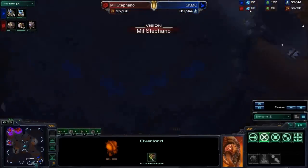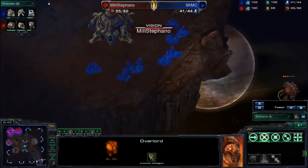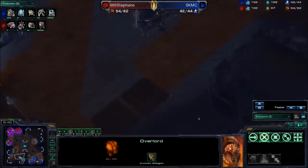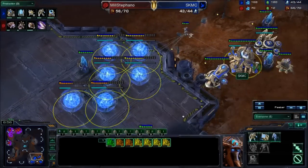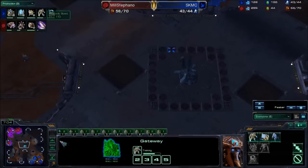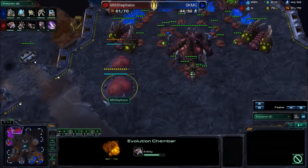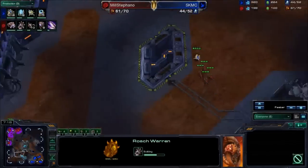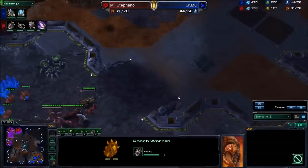Let's see what Stefano sees — has he scouted very much? No. So he knows there's no double gas. At the very most there are two gases, so he's expecting some sort of all-in. But he can't really assume that it's the same all-in. Even though it is — another seven gates. Jesus Christ. And he's gonna warp in zealots. It's pretty much going to be a complete repeat of last game.